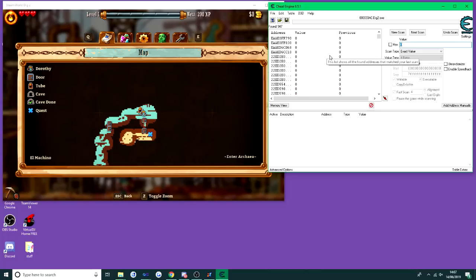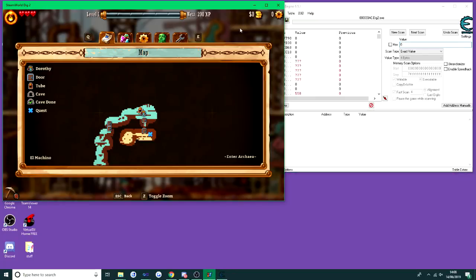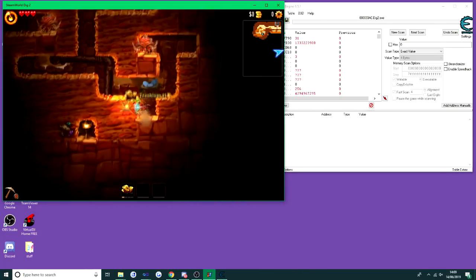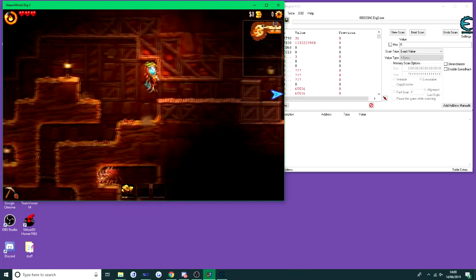Because we already dumped the memory on the first scan, we don't have to do that again. Pressing Next Scan compares addresses — since we put six at the start and now have zero money, it finds what's gone from six to zero. It's found 947 addresses that went from six to zero, which is still quite a lot. So go back to the game, get more diamonds, and sell them to get more money.